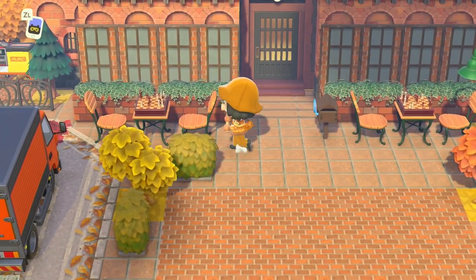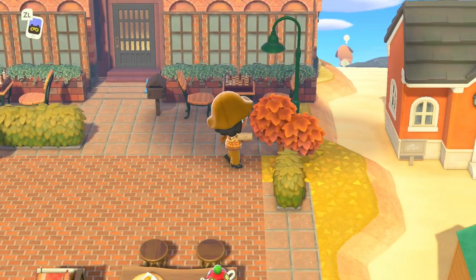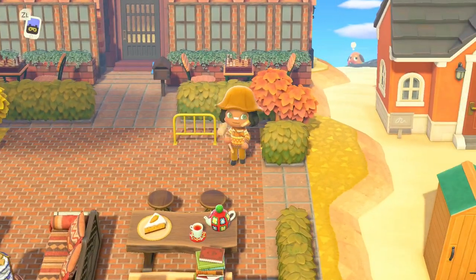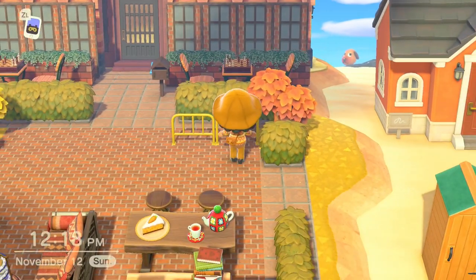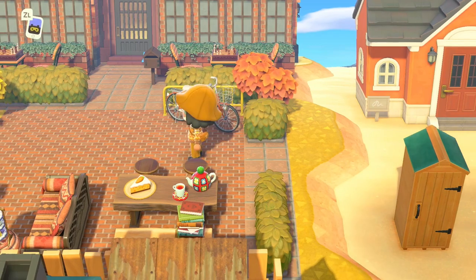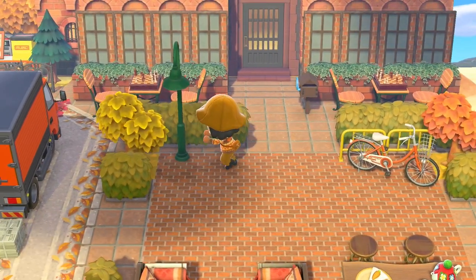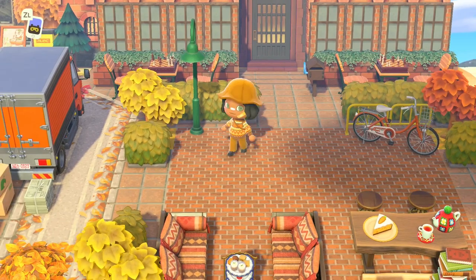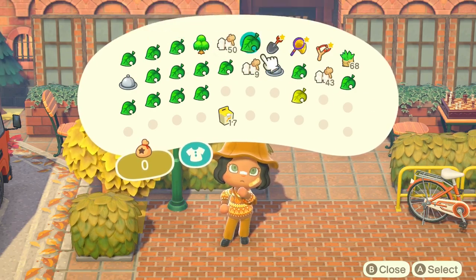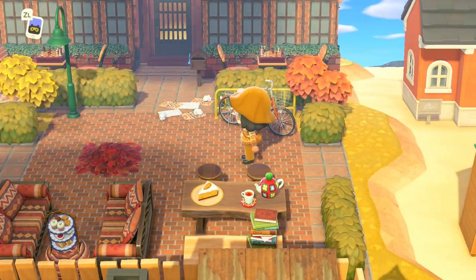I'm thinking about doing different thumbnails for each island since each island has its own theme. This island I think of as kind of a tourist attraction type of town, which is why I did the postcard-style thumbnails. I'm filming the Honeywell tour and probably going to reset — I can't believe I'm saying that — really soon. I'm trying to figure out when I want to release that and whether to give the dream address or just do the island tour. But that's in the works, and I can't wait to start two new islands once we finish Chai.